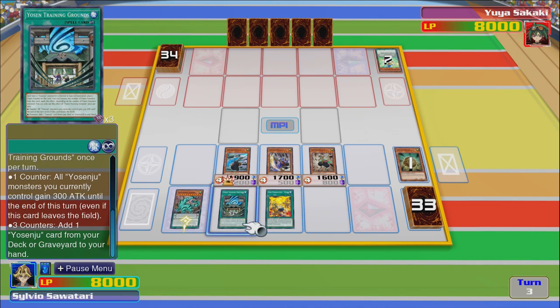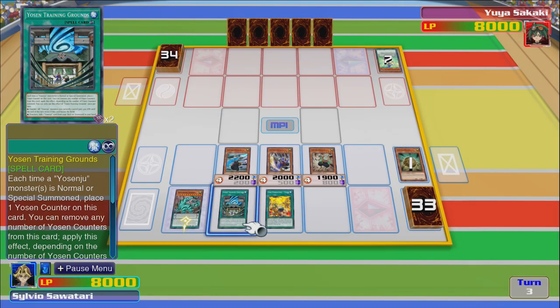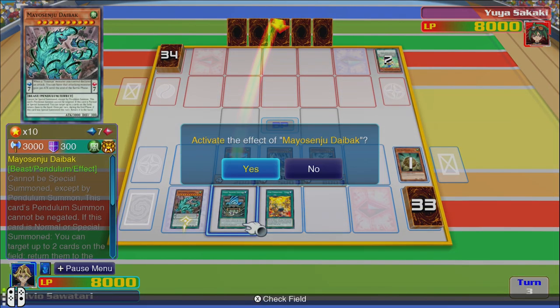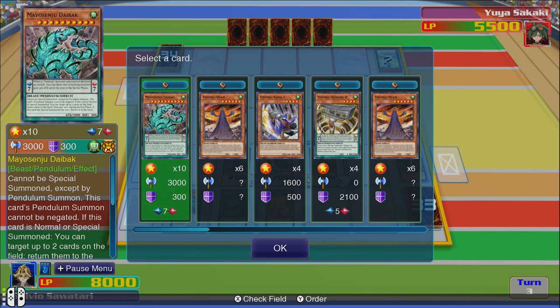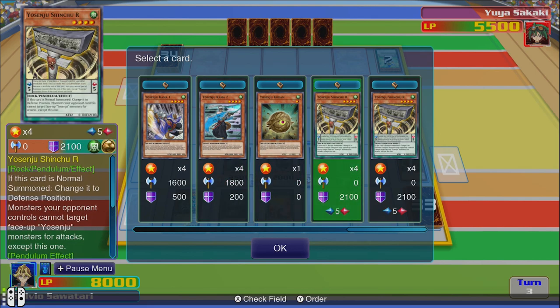Three counters: add one — you send a card from your deck or graveyard to your hand. Battle phase — do we go two fives? One attacks a monster — oh yes, yes, cool. I don't know what I'm doing. I should have read that. Check field — another Yosenju: you can add one Yosenju card from your deck to your hand.